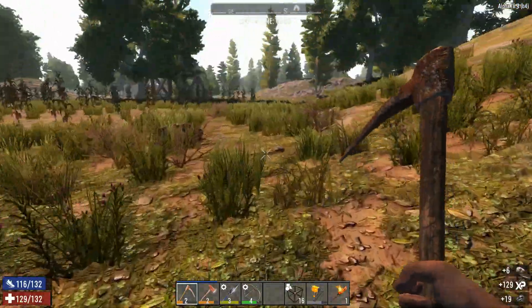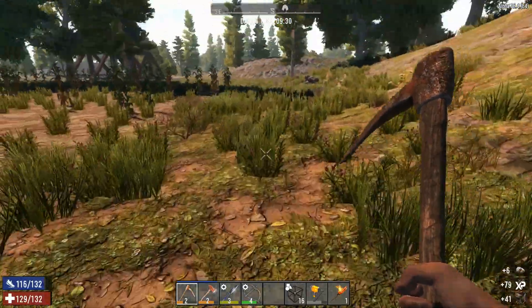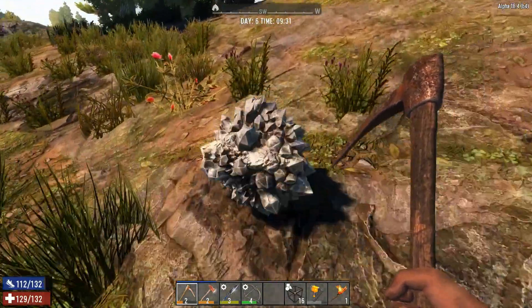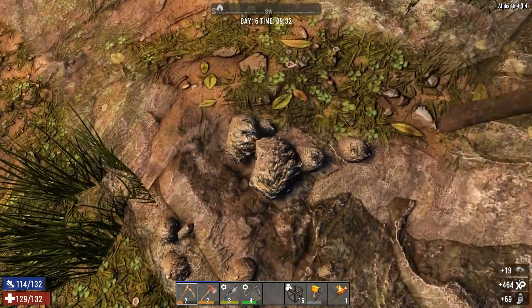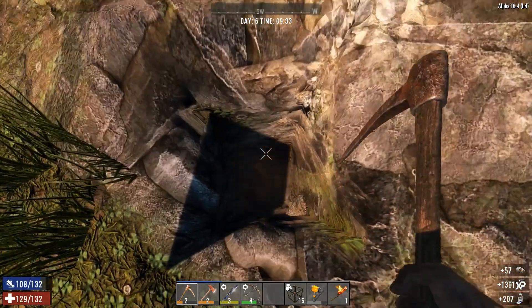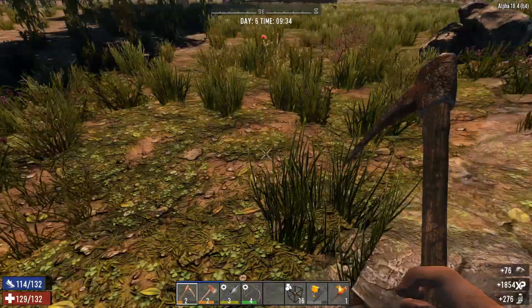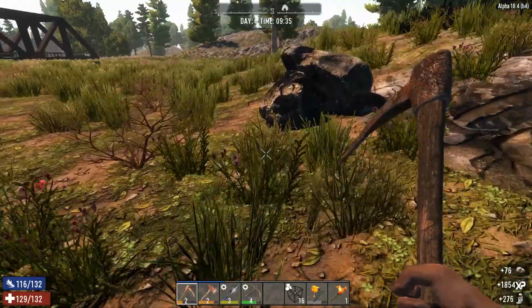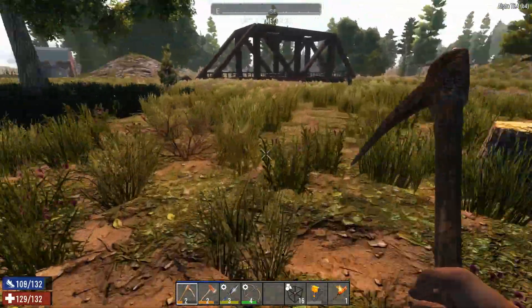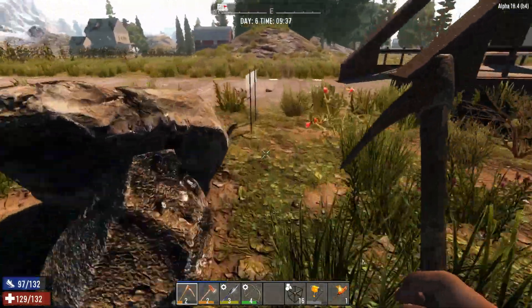That's a coal deposit under there, iron from there. I just found a closer nitrate deposit — that would be nice to find. This is what happens when you go prospecting in the dark: you don't find what you're looking for. Mind you, the deposit I found is utterly enormous so I'll keep working on that one.